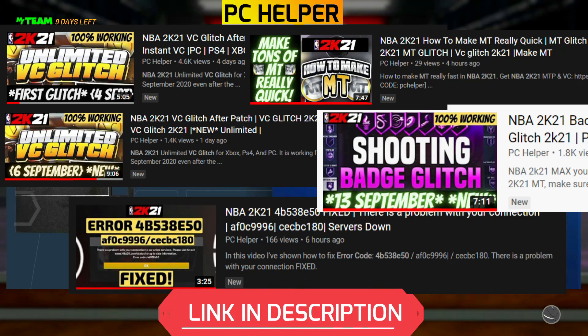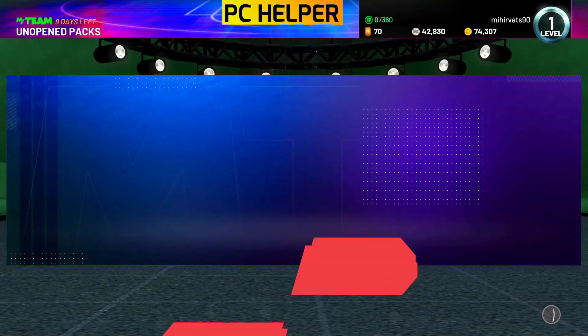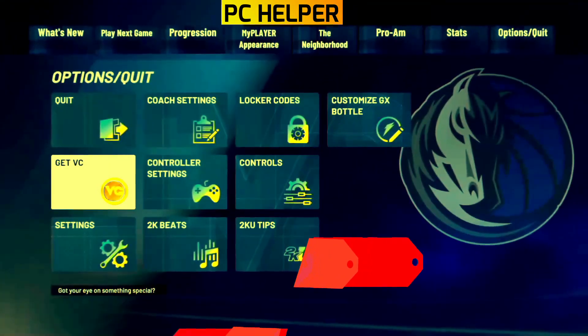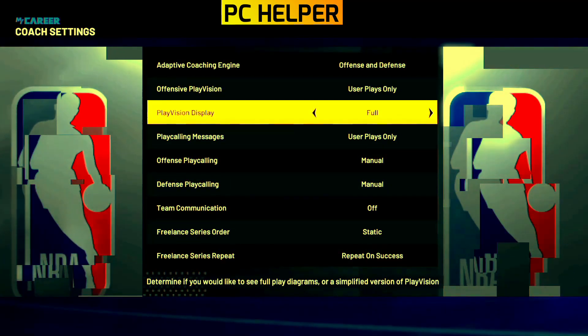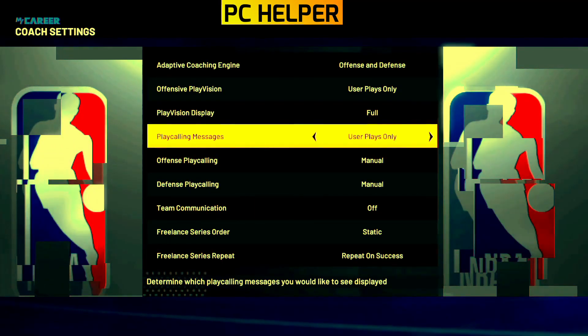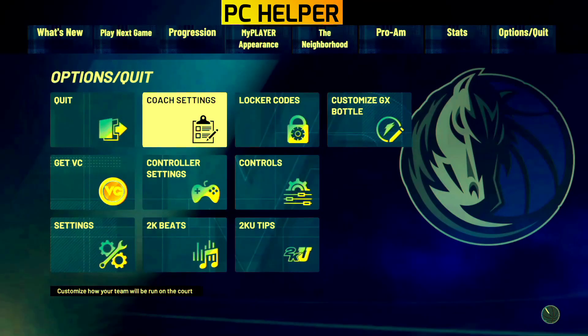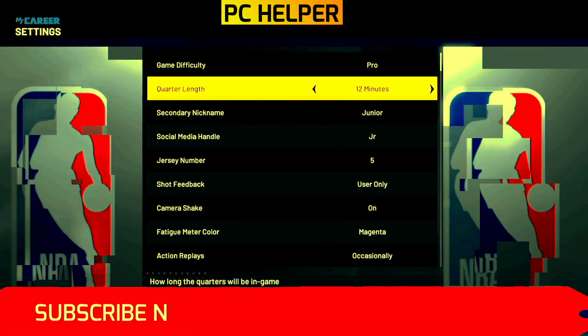You can watch all these videos by clicking on the links provided in the description. Now let's get started. First of all, we have to make some quick changes. Go to coach settings in MyCareer game mode and change play vision display to full and play calling messages to user plays only. Then go back to your settings and make sure that the quarter length is on 12 minutes and game difficulty is set to pro.